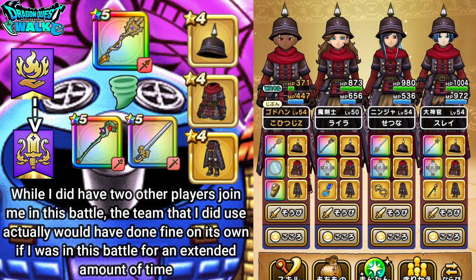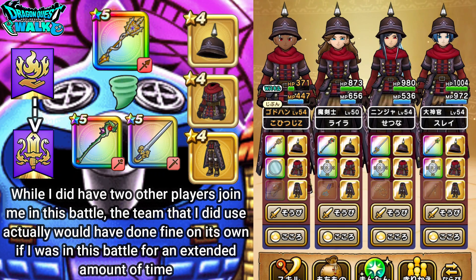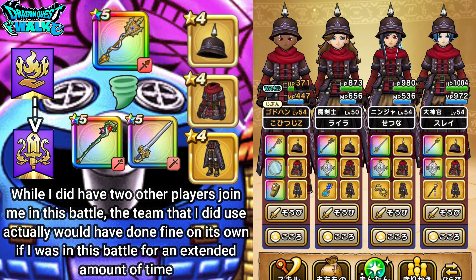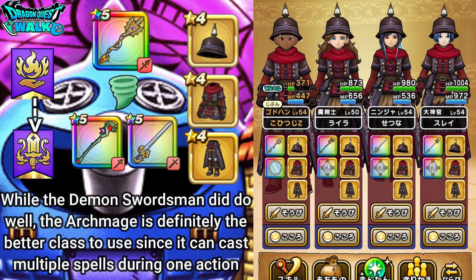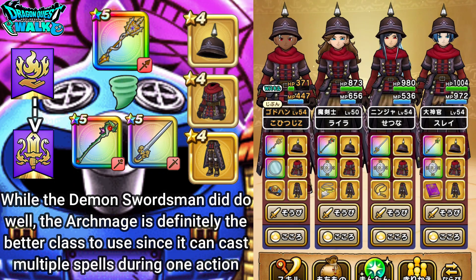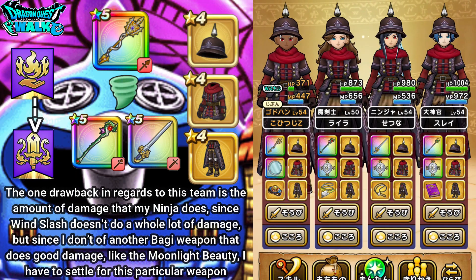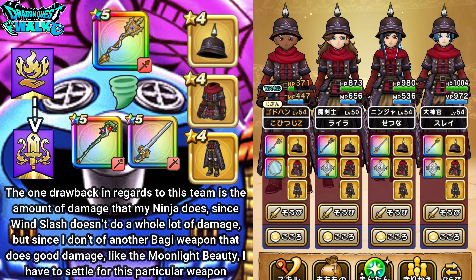With this particular battle, I wanted to see how well this did in terms of damage. Compared to Gira, it didn't do as much damage as I did with my Gira-based team. A big difference would have been having an Archmage rather than the Demon Swordsman, because I would actually have chances to cast multiple spells. Also, my Ninja using Wind Slash doesn't do a whole lot of damage, but it does offer defense lowering, which is really good for doing damage with the Master Dragon Spear.